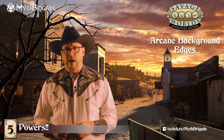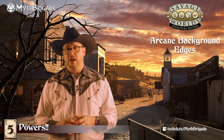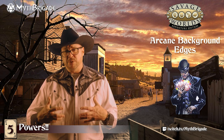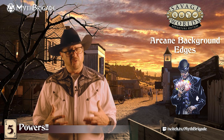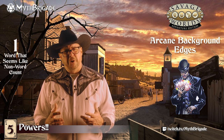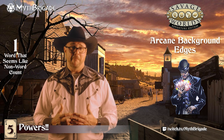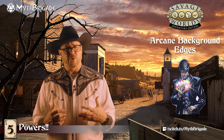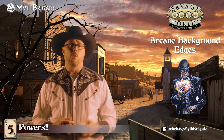Each Savage setting will have its own arcane backgrounds — like the Huckster in Deadlands. This allows the GM to fold in some texture from the world and overall story, and set the overall powerfulness according to the level of magic in the campaign. The core rules offer a few starter backgrounds that represent general themes you'll find in most game worlds.